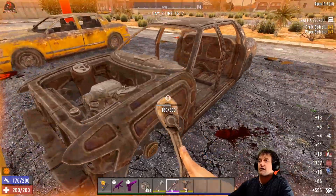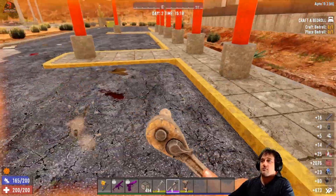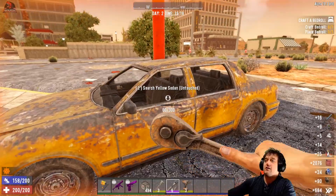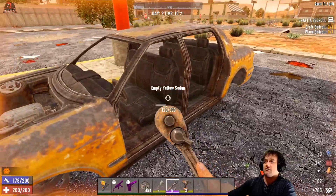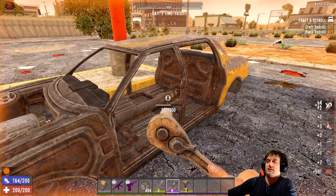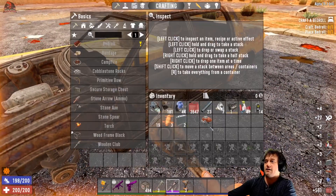Now, these frames right here will not give you an engine — those are too broken down. You need the ones that are tier 2, which would be this right here. This is what you need, and there we go, we got one right there. That was actually pretty quick, guys.